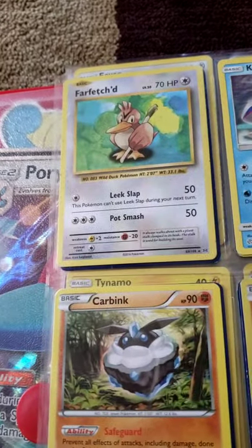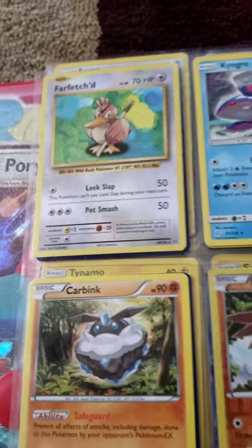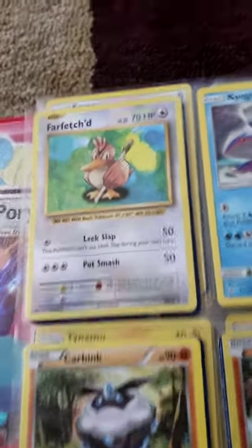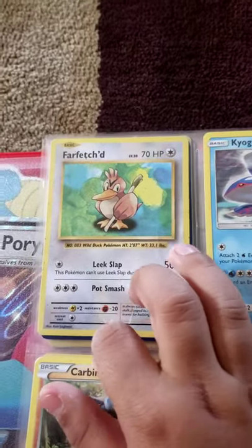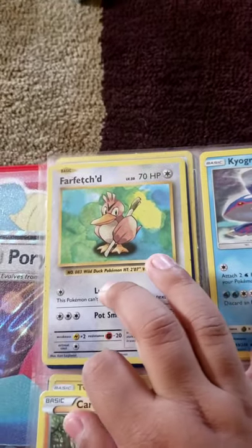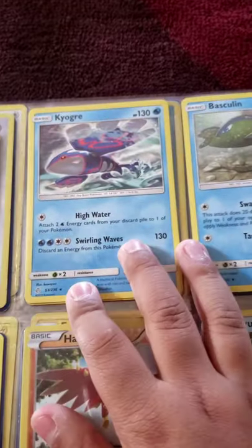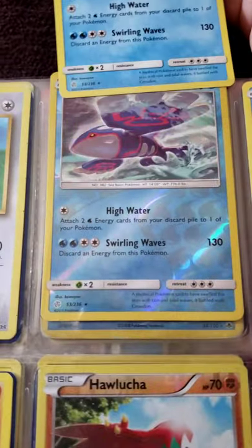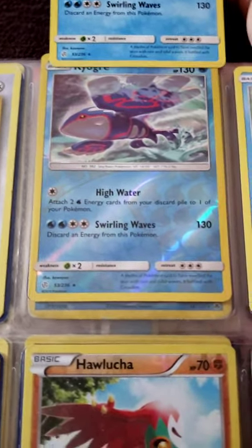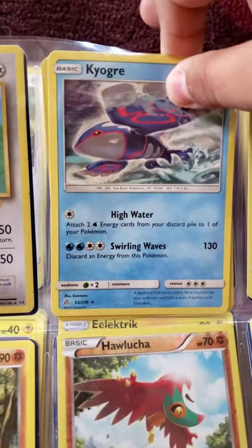My Farfetch'd — that one's pretty rare. I don't know, it was kind of hard to find. I only have one. I didn't really know about this one — I think it came in the first pack I ever got. I have a Kyogre. I think I have a reflective one too, but it might not be in the best condition, so I have this one on top.